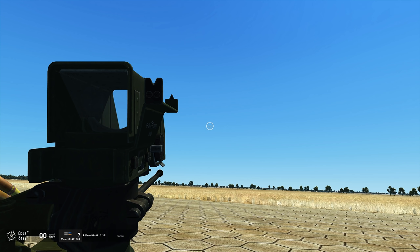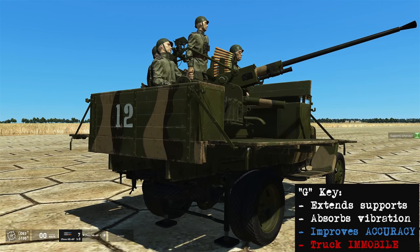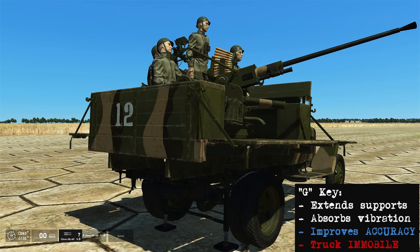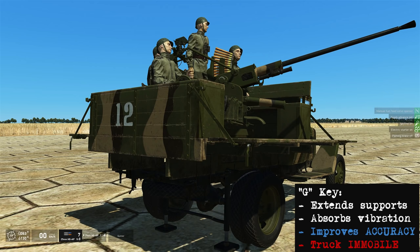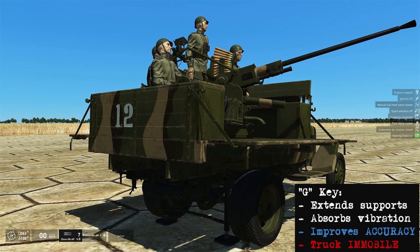Looking at the exterior of the truck, there are supports at the back. Press G and the supports will extend. This helps dampen the vibration created when the gun is firing, which improves accuracy — but the trade-off is that the truck lifts off the ground, so you won't be able to drive away. If you want more accuracy you use the supports; the trade-off is you can't move.